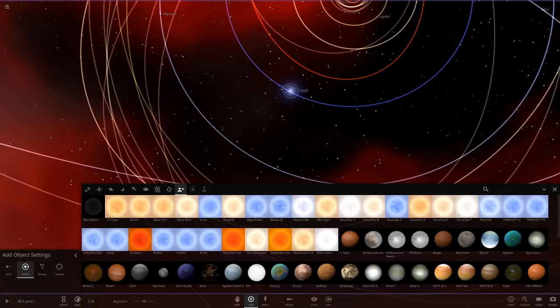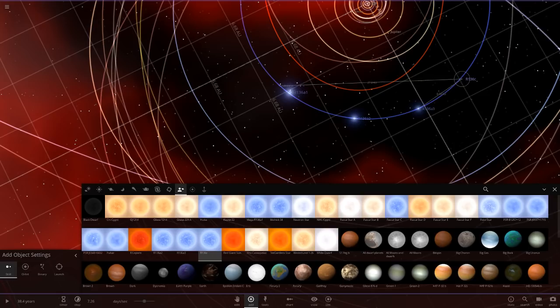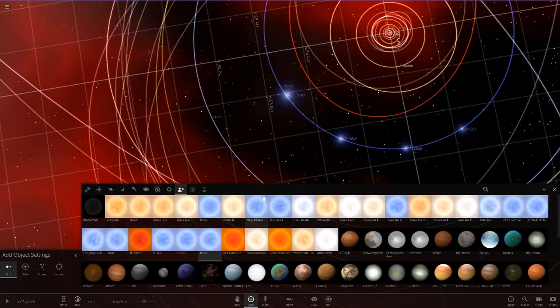So next up we're going to add R136a2 — go ahead and place that there in still mode. Then we've got R136a3, the third star of that system. Then R136c, another star we've custom created since they're sadly not in the game. Then next up we'll get Melnick 34, which I believe is the second most luminous star ever discovered.